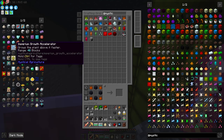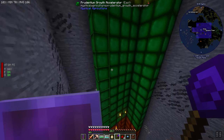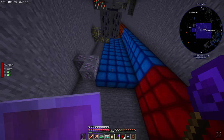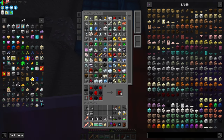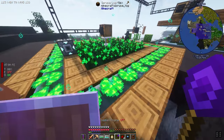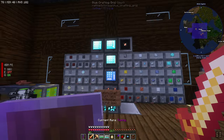Now we can grab these growth accelerators. Hell yeah, this is going to work out! We can do this all the way down. We need to make more supremium - we'll place these supremium ones and then the rest. Let's make some more - how many was that, four? 16 crystals. Now these things should be growing - look at that, they're growing so fast! Hell yeah dude, those are going to grow faster.